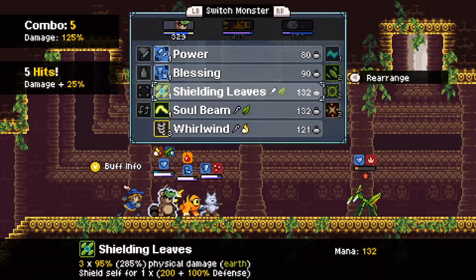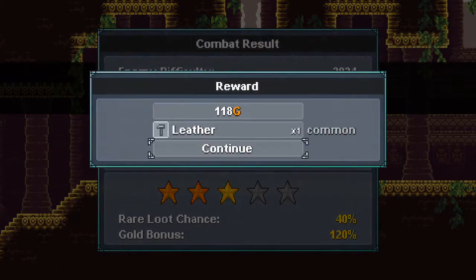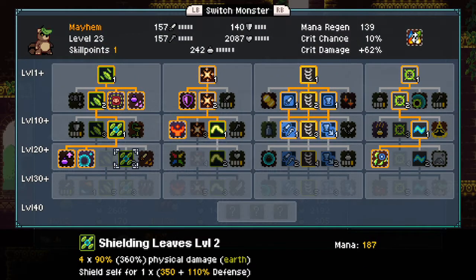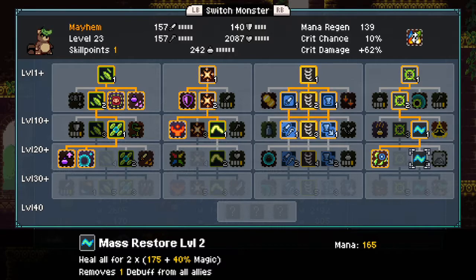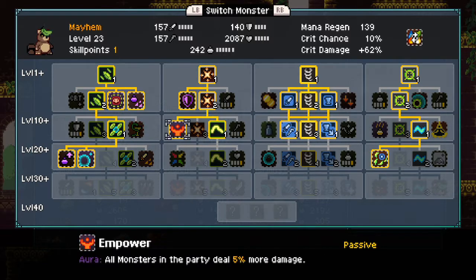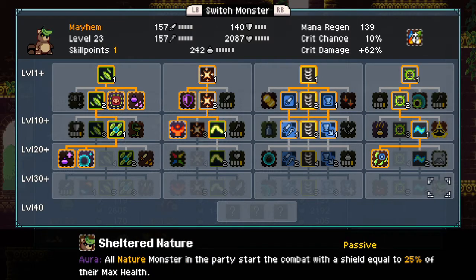Claws won't do it - we'll let Mayhem finish it off with Soul Beam. We do take a while to kill stuff sometimes, but we'll get the job done all the same. Not enough mana regen to support level 3 Leaves or Beam. A better Master Store is pretty tempting, but mana proc is probably better. As much as I would like to see Mayhem dishing out tons of damage, he's more of a support critter. Sheltered Nature is a pretty good thing to have, though no one else in our party is a nature monster.